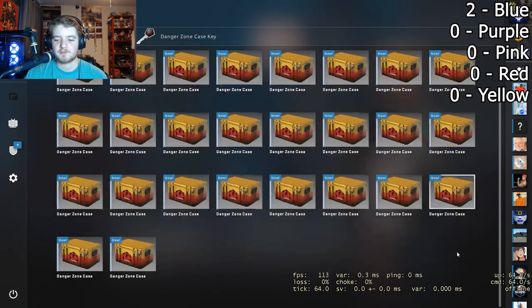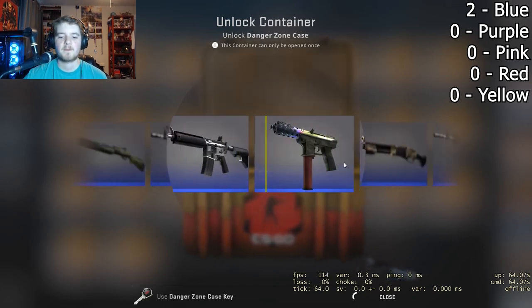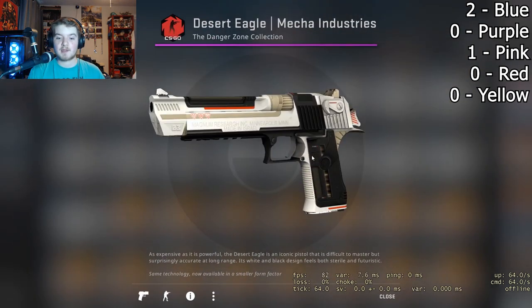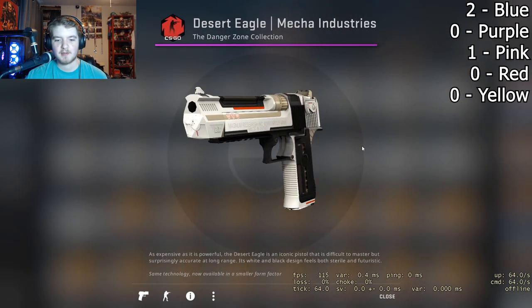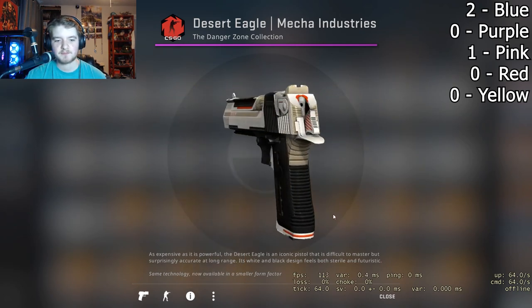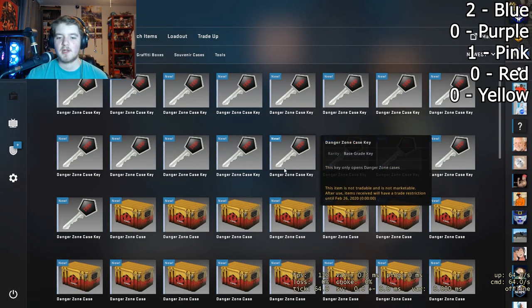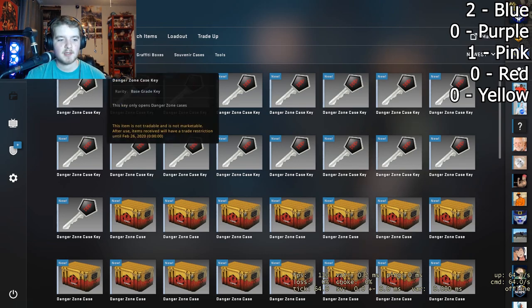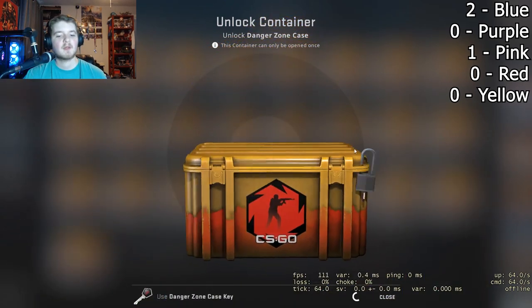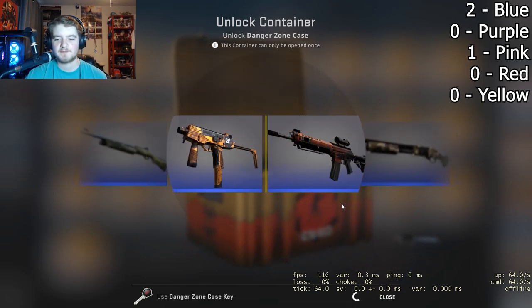That's two cases down. First key, last case — let's see what we get. Oh, there was a purple, then pink! Off the bat, nice. It doesn't look like it's a very good float, but it doesn't look too bad. I'm good with that — got a pink on the third case. So we're currently two blues, one pink. Let's see if we can do anything better. A pink is pretty good, I'm happy with that. Probably not profit, but it's closer.